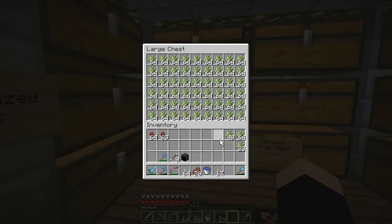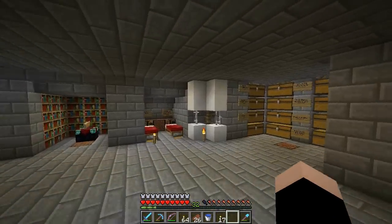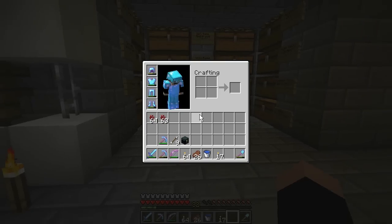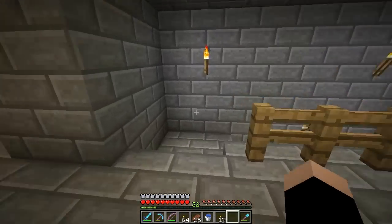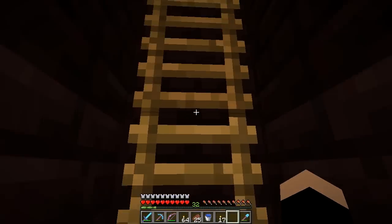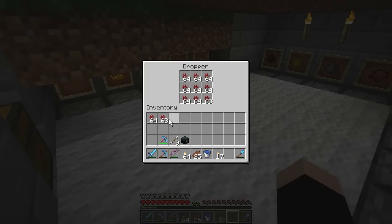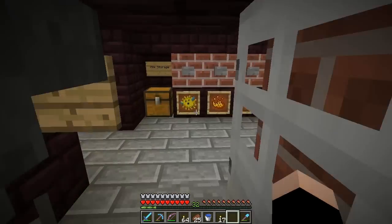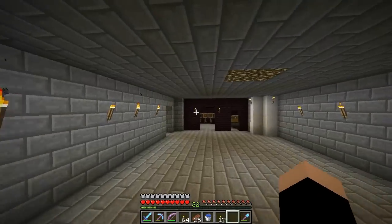We've got a full double chest of sugar cane — just leave it, we're never harvesting sugar cane again. We have nether warts too, which we can put in the automatic potion brewing machine. This is going to be the last fill for that as well. Let me check the smelter — what do you know, it's already full! We should wait for all the iron to be done.